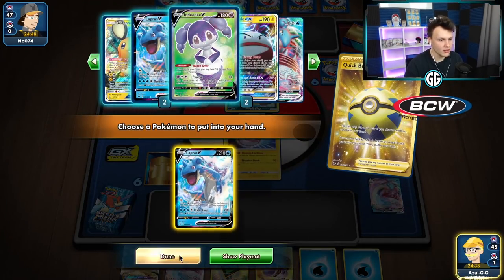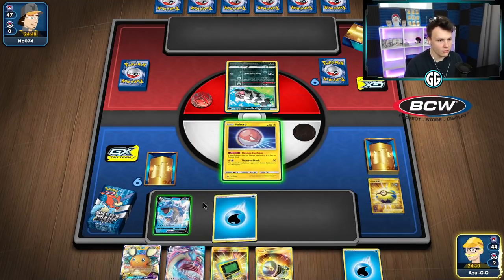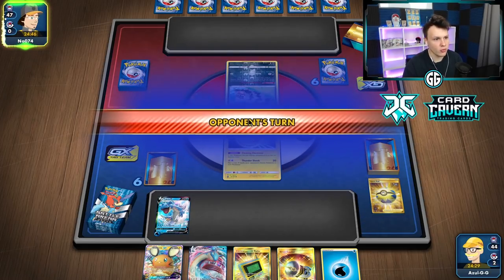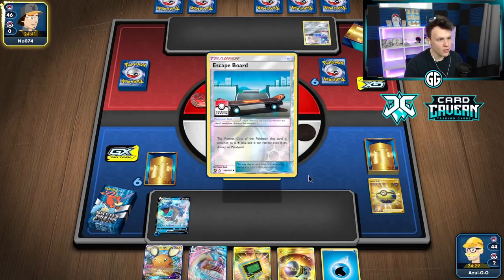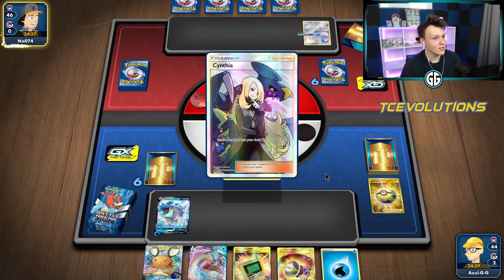We're going to Quick Ball for the small Lapras and just hold the rest of the hand since Electrode gets us the big setup. We'll attach and pass. Give it up to our opponent, get the Electrode set up on the next turn, start swinging, hope to find another baby Lapras. Yeah, it is an Obstagoon deck so we have to be scared of the Sableye V and the Evitale GX — those things can hit us really hard.